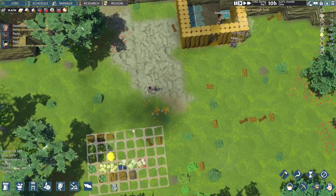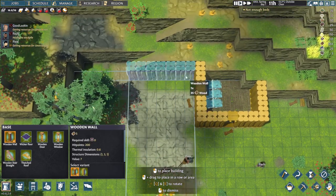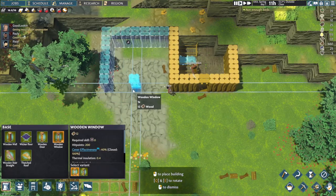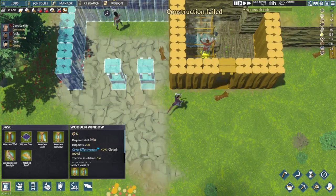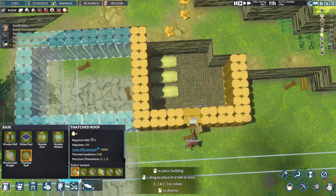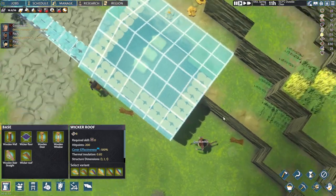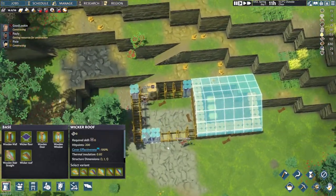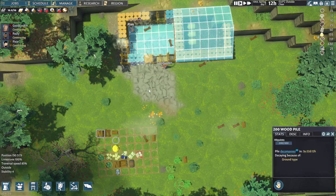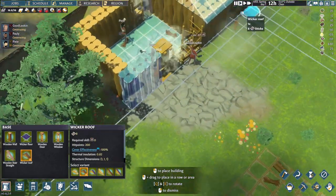As soon as that's up, we'd also like to build a small storage for all those items we have. Well, maybe not so small — let's do something a bit more average. Could put a window here as well just to make it a little bit nicer. It's not going to be a permanent solution, so let's just put a couple of things down. And with this section here, let's do a wicker roof. We'll slap a roof over their heads so they'll feel nice and cozy. We can leave the wood and sticks outside, but everything else will be staying inside for sure.